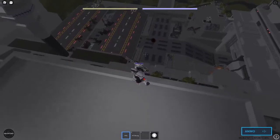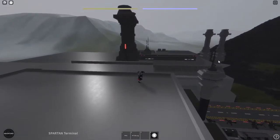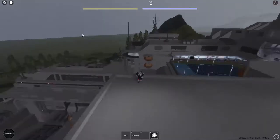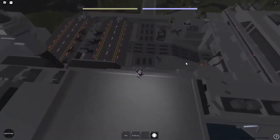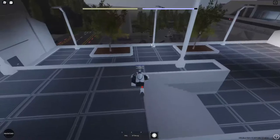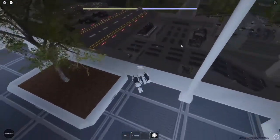They literally cannot kill you. You go up here, they can't kill you unless they have a jetpack. I like going up there — you can get on top of that. I also like going over there. Really any high place gives easy kills. Bring a sniper and a fast-shooting gun, because with the sniper you can kill them in two or three shots depending on the gun.